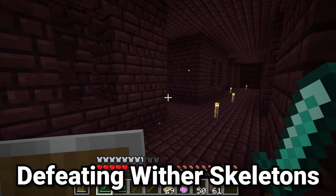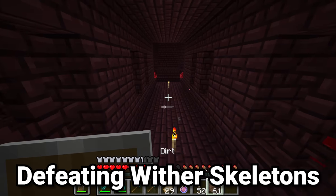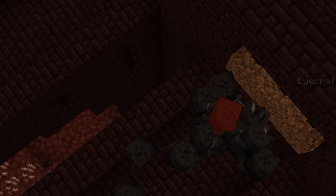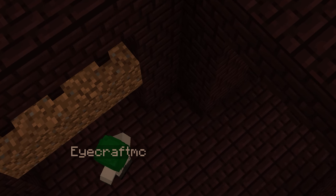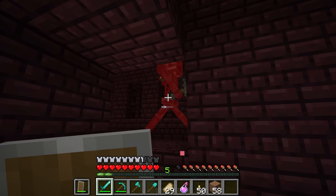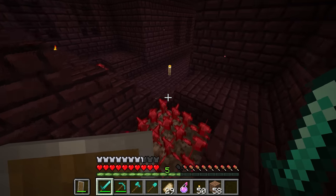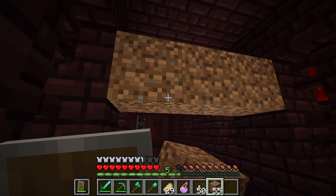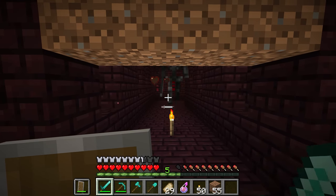For wither skeletons, if you encounter one inside the fortress, they are three blocks tall like endermen. So if you put blocks in the air, they can't get through. There's also a part of the fortress next to the nether wart where they can't get through either. In any other area, just place dirt blocks or anything else at that height and the wither skeleton will be stuck, and you can easily get rid of it.